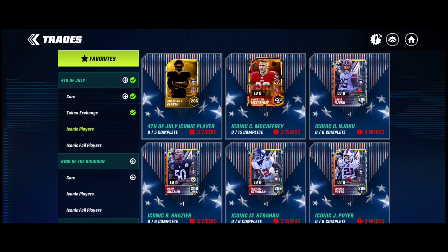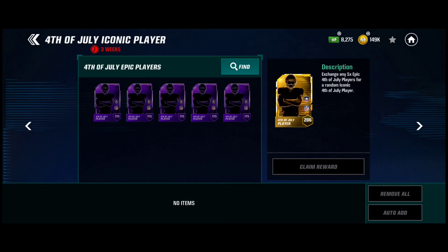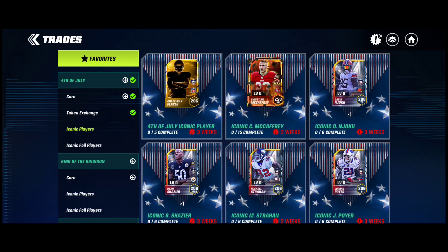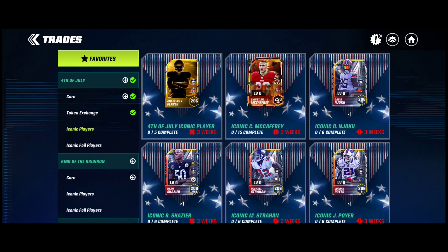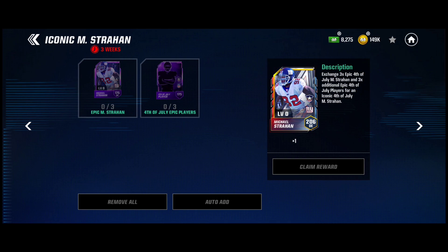That trade is the 4th of July Iconic Player. This is really only if you want a Madamax player. What you should do is put in 5 epics — you spend one less epic and they're all random. You put the 5 epics in, take your iconic — whatever you get — and then do that iconic trade. For example, if I got Michael Strahan, I'd go complete his trade, throw him into a foil, and then take the foil to get around 1,000 plus Madamax tokens.